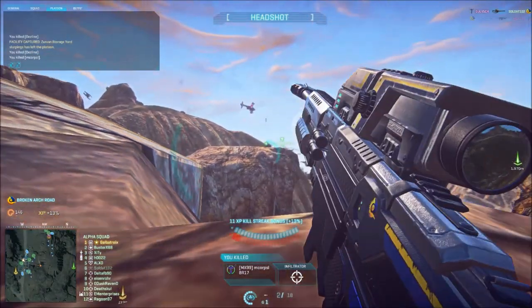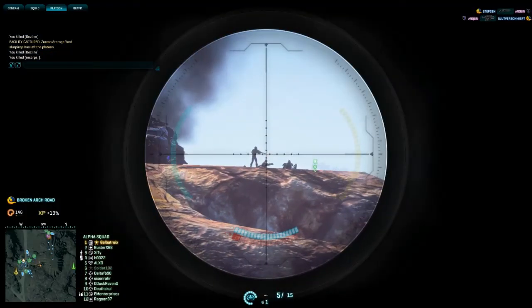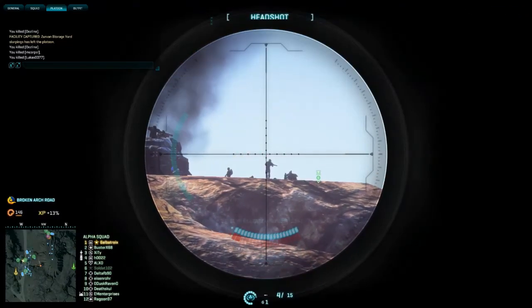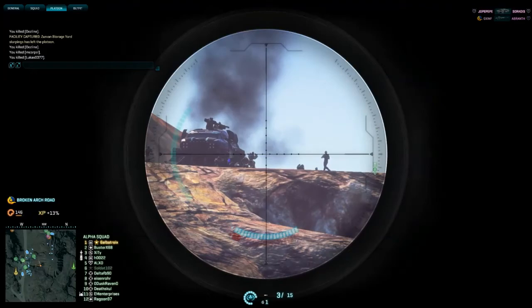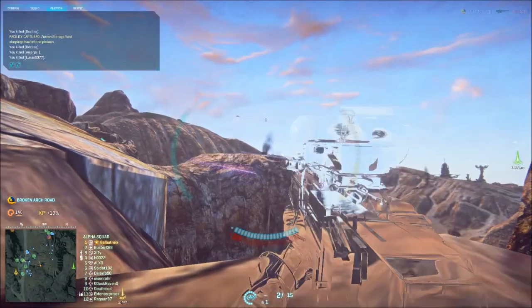A lot of beginners in Planetside, after deciding what class they want to specialize, will simply buy every certification they see just to try it out, and what they don't realize is how many certs they have wasted in doing this. What is needed is someone to suggest to them how to spend their first 500 and 1000 certification points, and that's what I'm going to do.